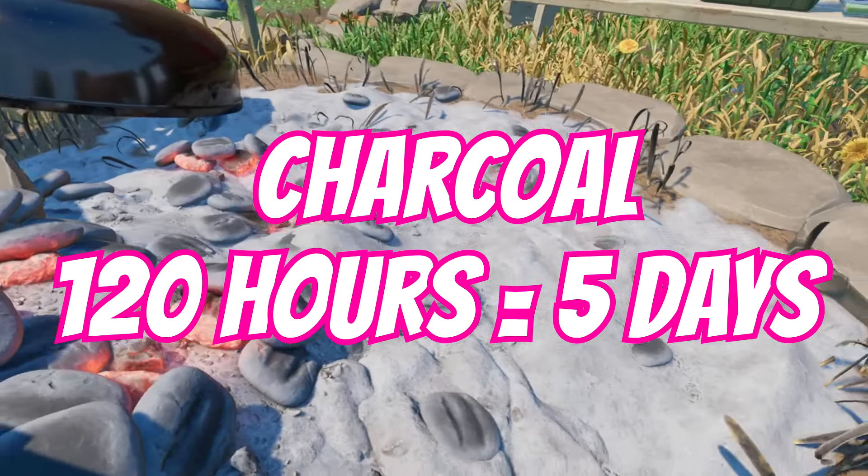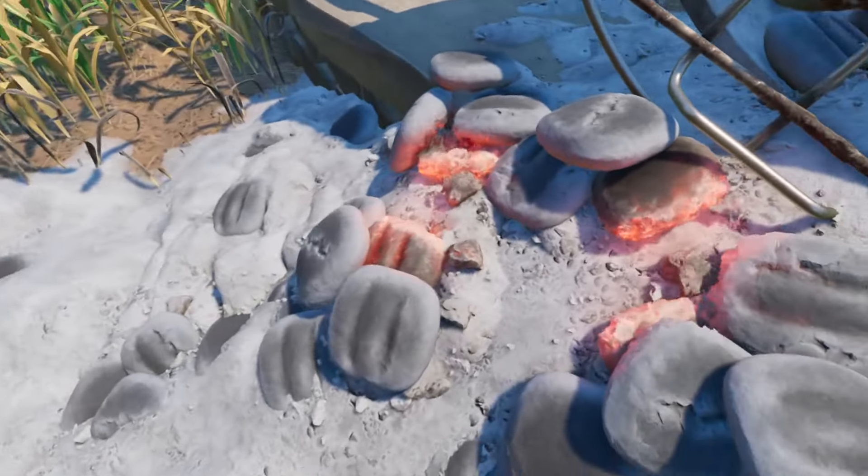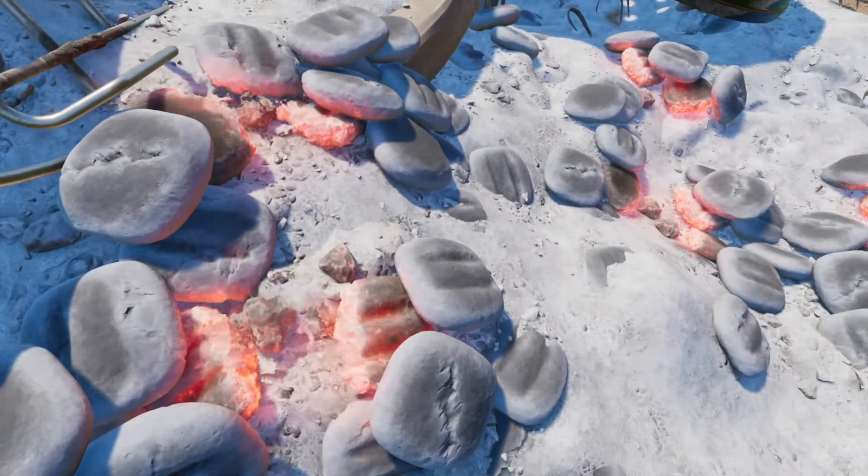Charcoal — one of the most important resources going. You need it to make your oven, you also need it for ash walls and much more. This takes around 120 hours, or 5 in-game days.